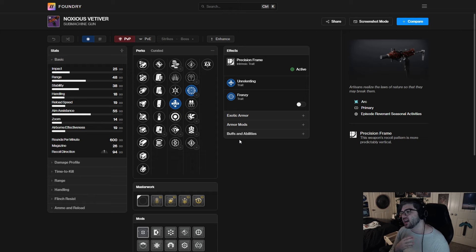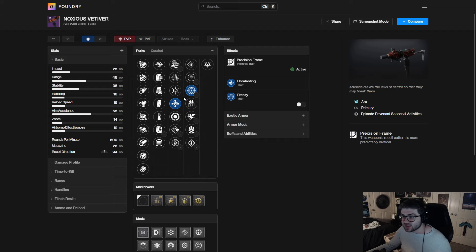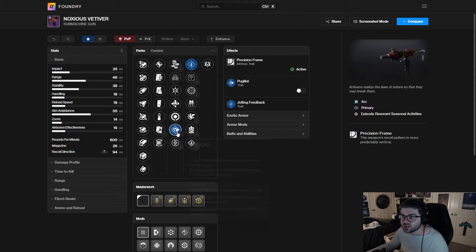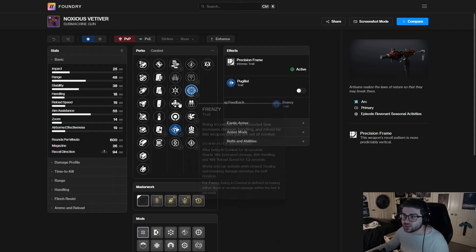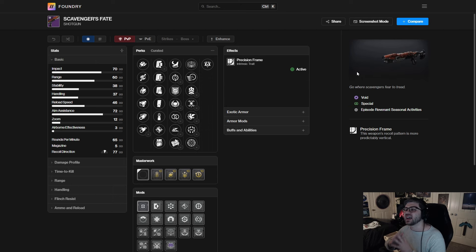There's again nothing standing out like Slideways/Chill Clip or Headstone/Frost Armor from some of the stasis weapons — it's just solid. Frenzy/Unrelenting seems like the best go-to. If you have an arc jolt melee build, Pugilist/Jolting Feedback could be interesting. And the fact that it has the old Pillager model alone makes me want to get it.